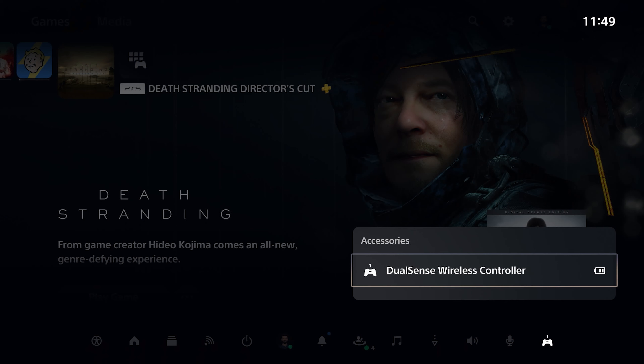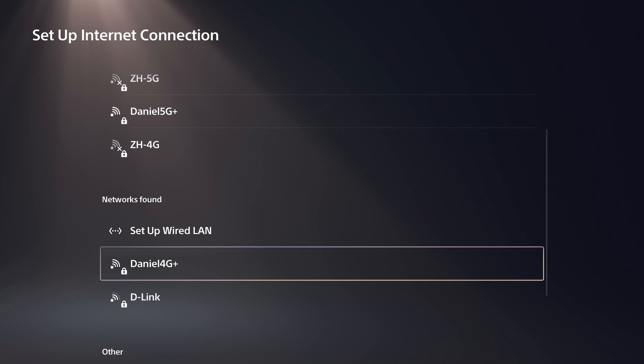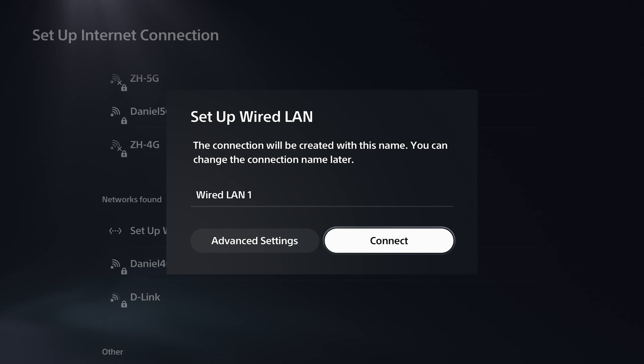Number six: best connection method for controllers. I suggest Bluetooth for DualSense and USB for DualSense Edge. Also ensure the communication method is set to what you want. For the network, I suggest using an Ethernet cable — even a 20-meter cable is more stable than Wi-Fi in some cases, unless you have a great gaming router.